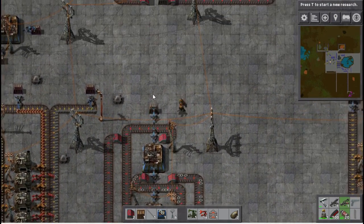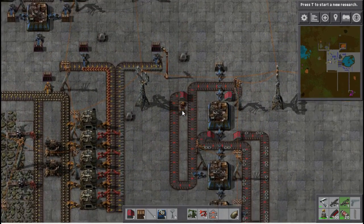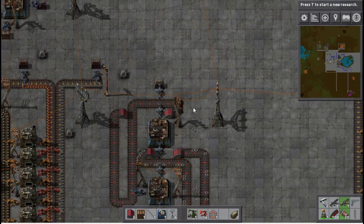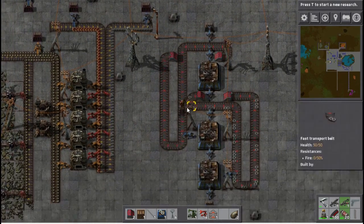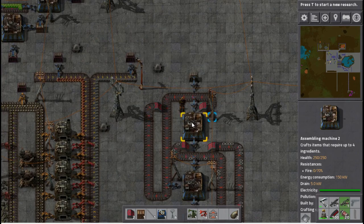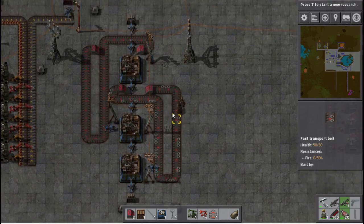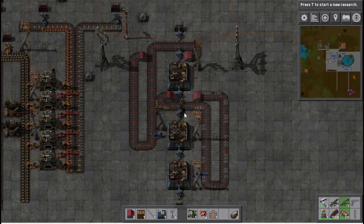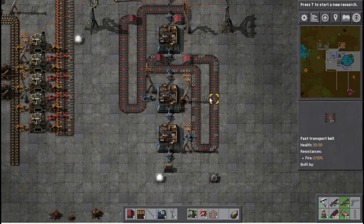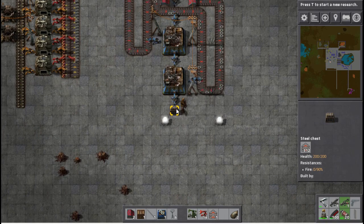Very simply, iron goes in here and onto this loop track, feeding into this assembler and this one, rotating back through here to the very beginning so it's always on a loop accessible by everything. In here, gears are made — they're also on a loop, going into this assembler and this one, because that's where they need to go, then right back to the beginning again. We have the gears being made, the transport roads being made, and that feeds into the assembler which makes the fast transport belts, which come out here.